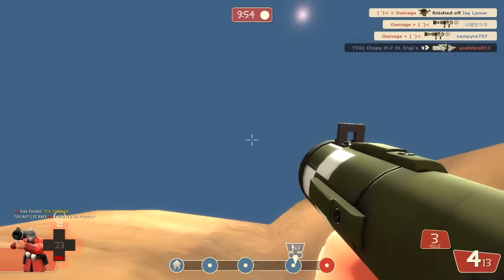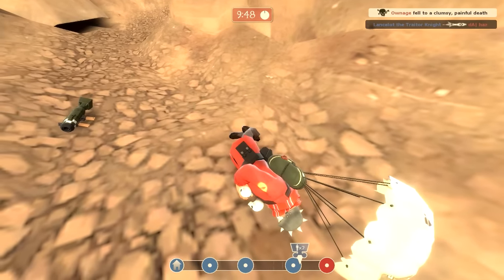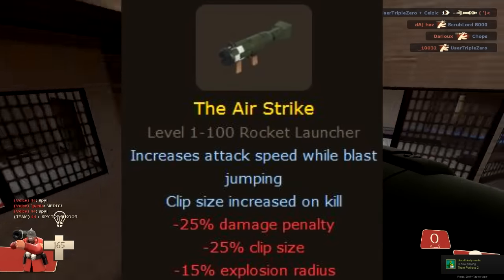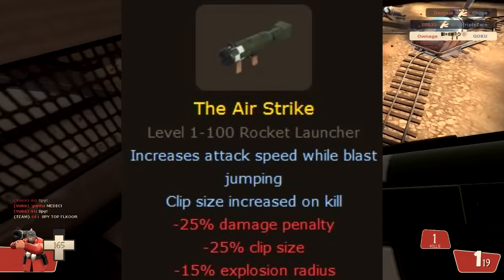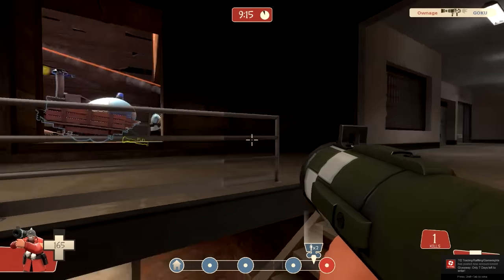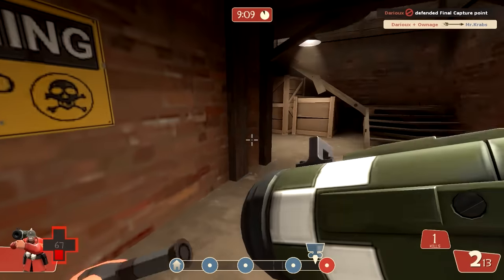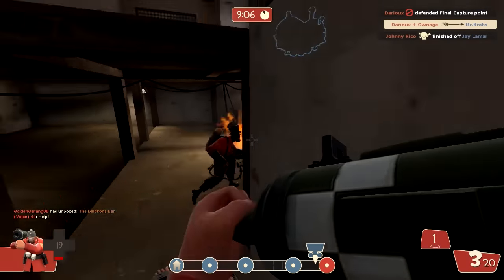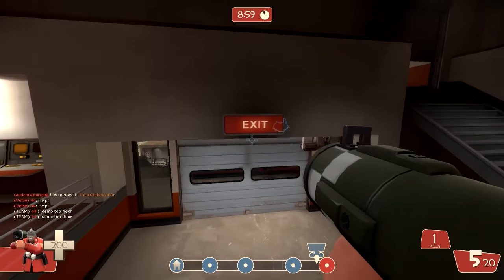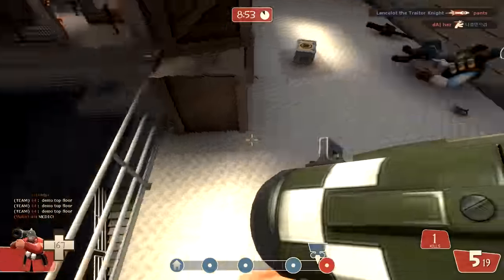I'll discuss why it was horrible before and after the Gunmetal update. Before it was changed, the attack speed increases while blast jumping — that's how it is now — the clip size is increased on kill as it is now, but there was a minus 25% damage penalty, a minus 25% clip size penalty, and a minus 15% explosion radius. When you're rocket jumping without the Gunboats equipped, you're going to take a lot of damage from rocket jumps, so you'd already be on low HP.